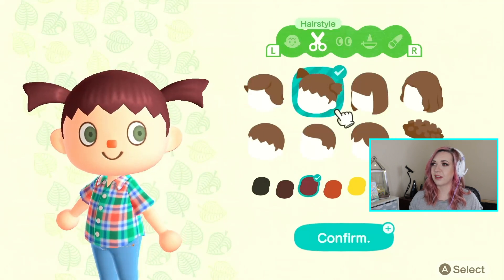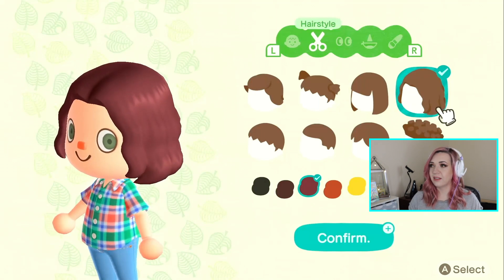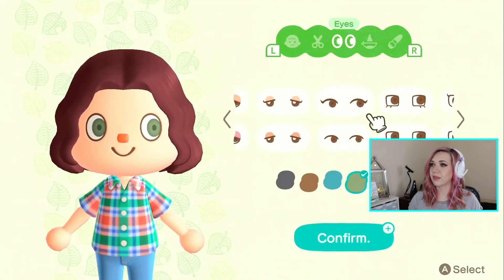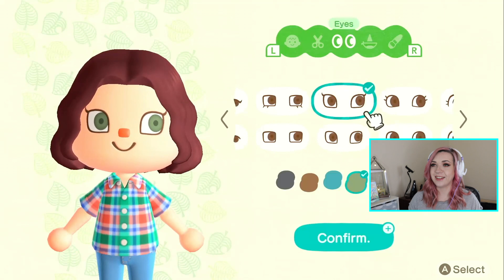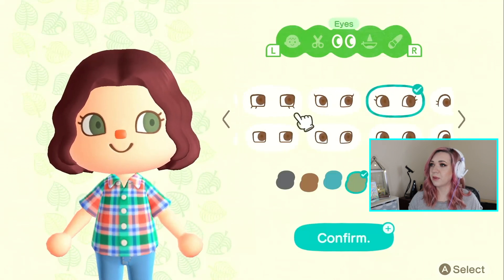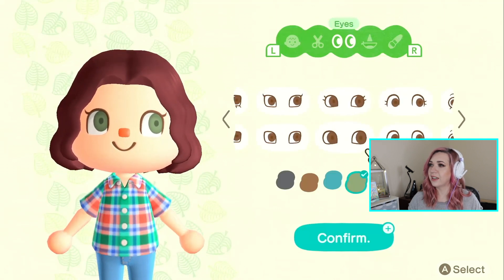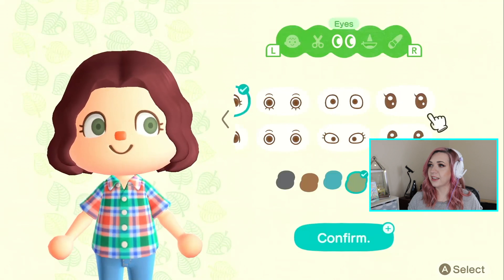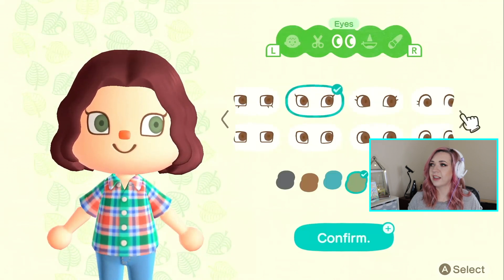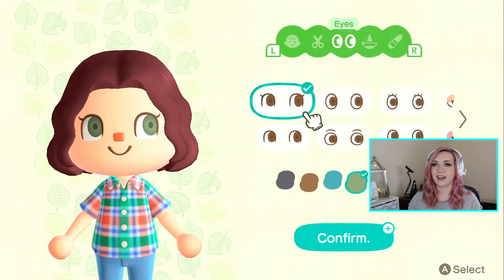We don't have too many styles to choose from at the beginning — that's stuff that's going to come later in the game, which is interesting. Okay, we've got a lot of eyes to choose from. Oh, I like these — and they're green already, so I don't need to change them. Those are really cute as well though. I think I like those first ones the most. Let's go for these eyes — I think these are my favourite eyes.